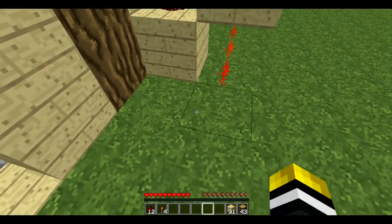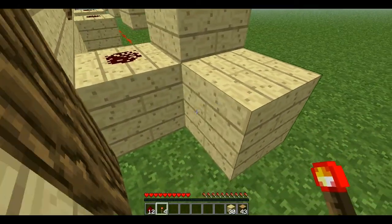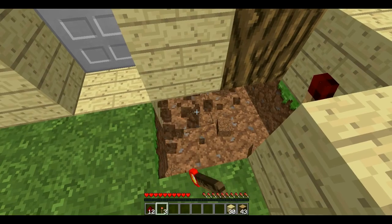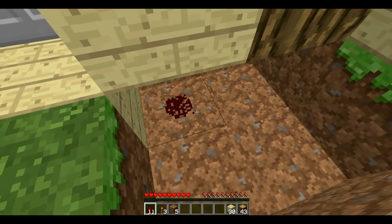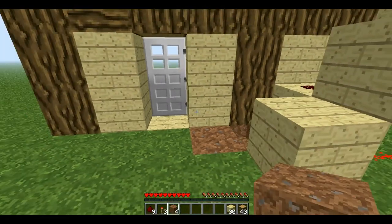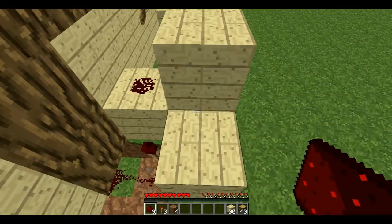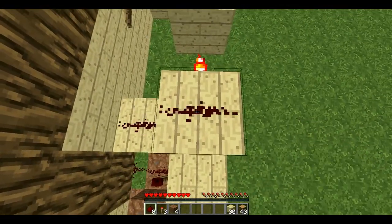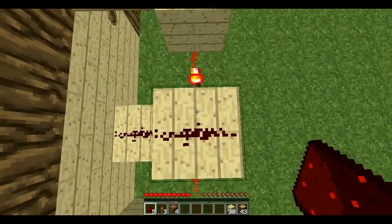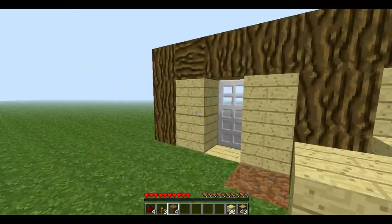Now we're going to put a block there. Feel free to pause if needed. We're going to cover this up — get some dirt — so it covers everything up and you can't see the redstone. Now you're going to jump up on top and put redstone on every single one of these blocks. Some of the redstone torches will turn off and some of them will turn on. Now we are done with the tutorial and we can test it out.